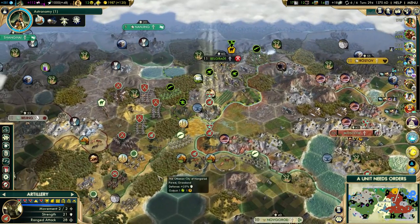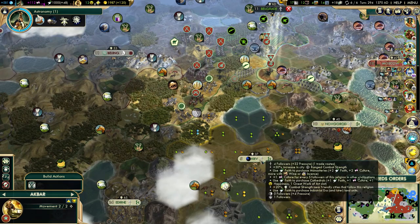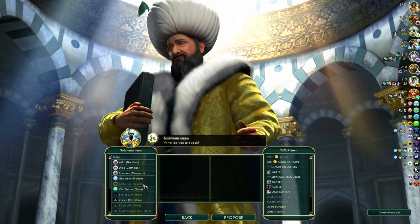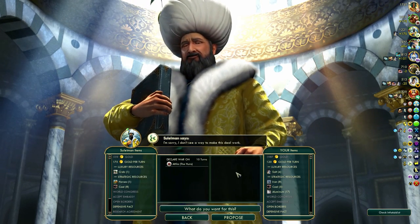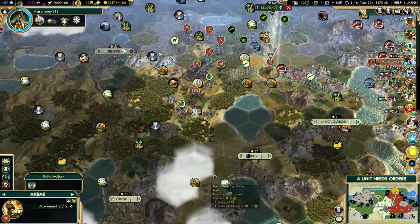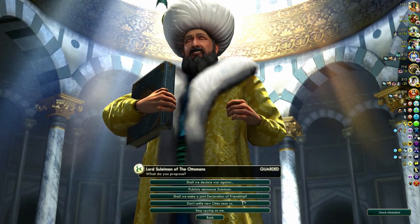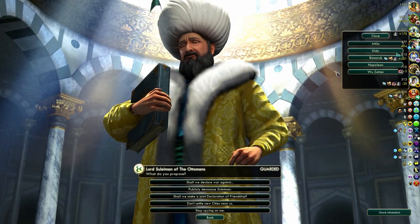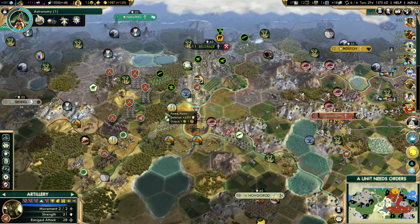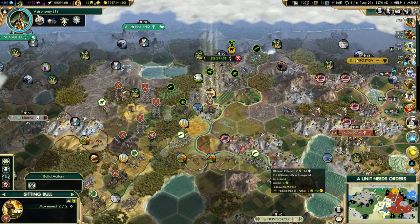Finish that trading post. We can still move a little bit closer. What's Suleiman doing? He's not at war with anyone. Can we get Suleiman to declare war on Attila? Nope. I could ask Suleiman to join us in war with Attila — that sometimes works. No, he won't do it. Okay, I can handle it myself. I'm just trying to figure out what Suleiman is doing and where he's going with that army.